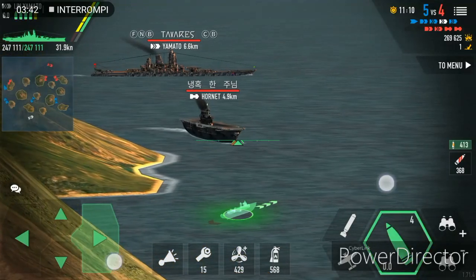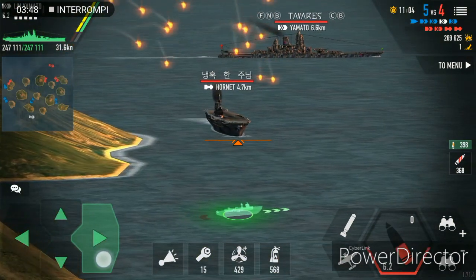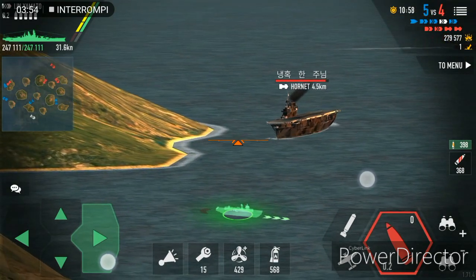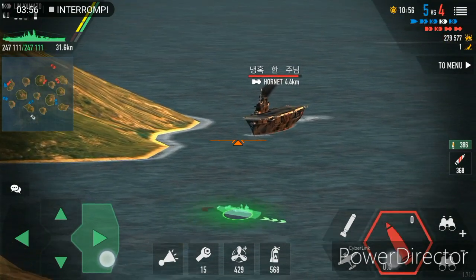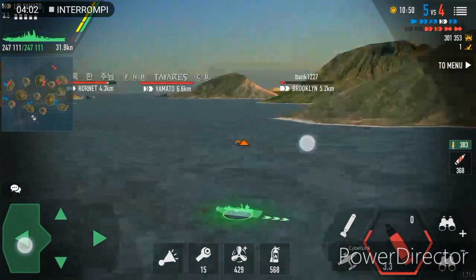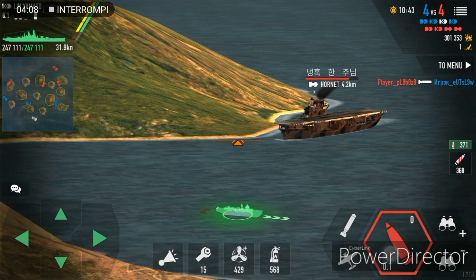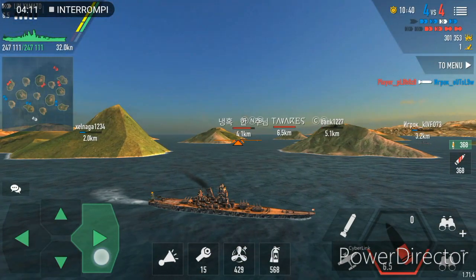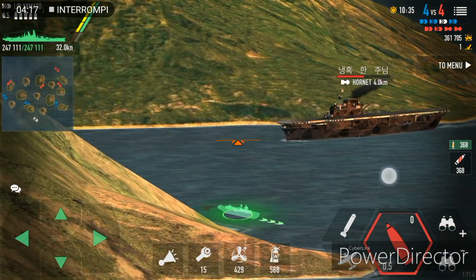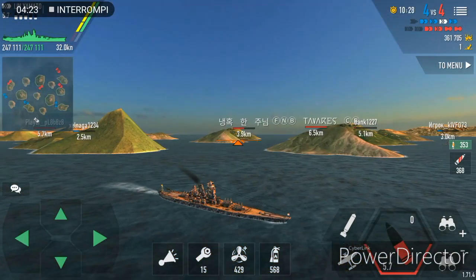I tried to fire on the Hornet on my left side but missed because an island blocked my line of fire. The Hornet was pushing inside, so I took the chance to fire at her at long range. I hit her several times — she was pushing into the middle, which was not a very good choice for her. I was dealing some good hits on her, and after that she went in front of a Dunkirk and the Dunkirk took her out.